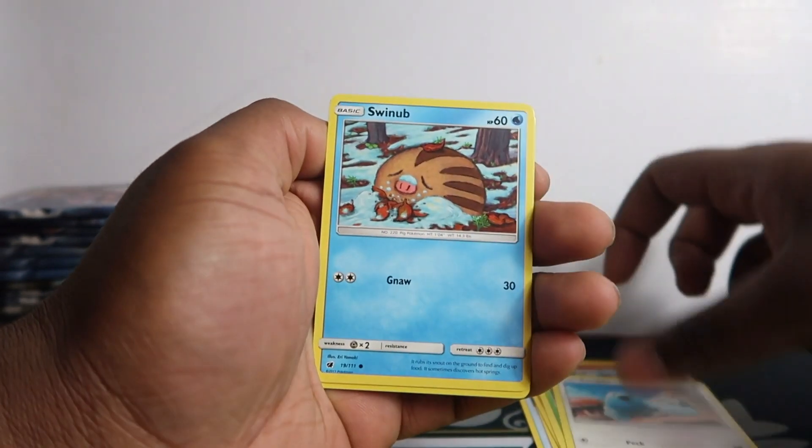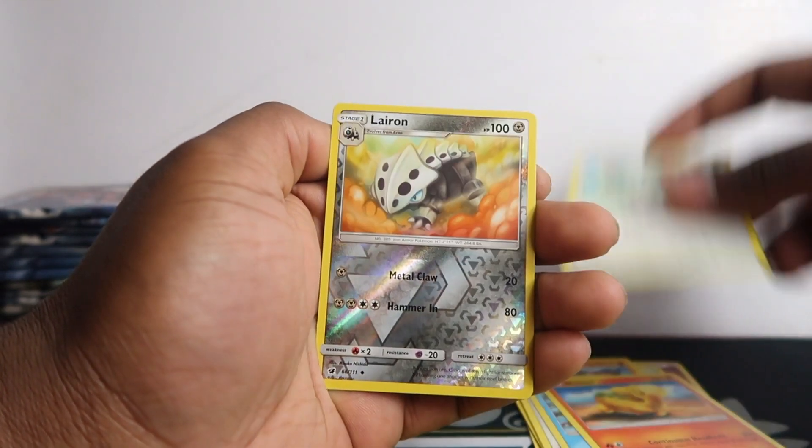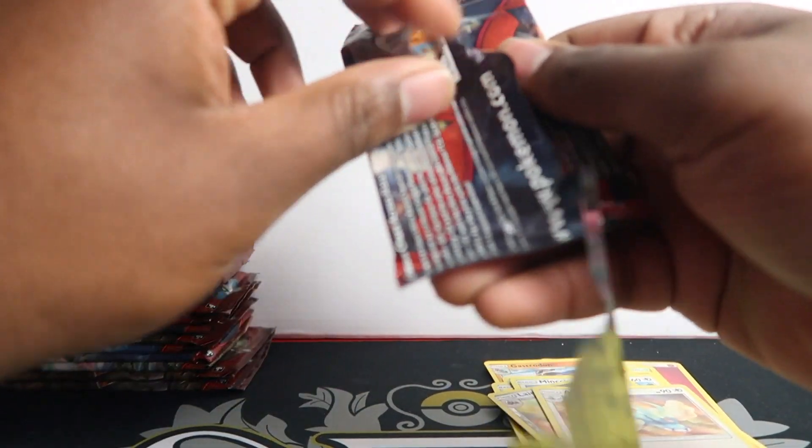Shelmet, Swablu, Swinub, Nammal, Minccino — bro I can't even pronounce any of these. Altaria. I haven't opened this in a while, so I'm not sure what the cards are in here. Usually I can just go off what I know.